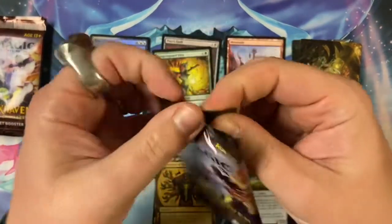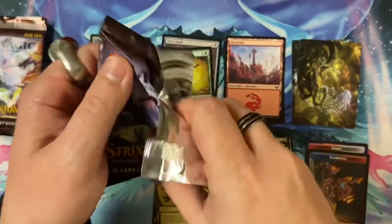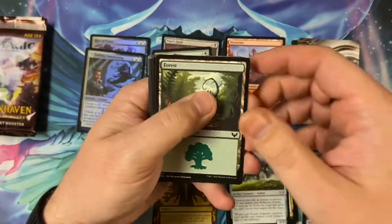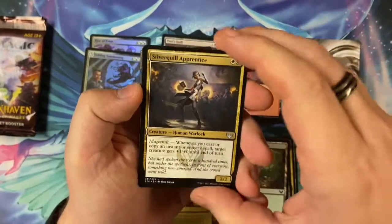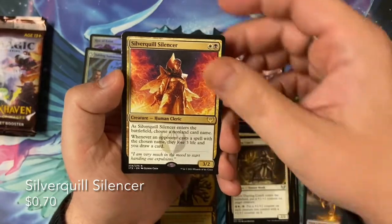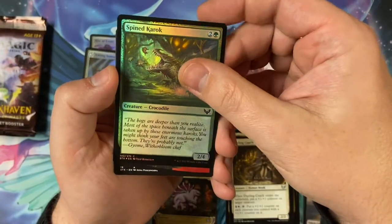Next pack. I want to do better than that Inquisition of Kozilek because I think that's the top of my opening right now. We still only have one gold-stamped art card, which is interesting. Silver Quill Apprentice, Show of Confidence, and Dueling Coach. Got a rare: Silver Quill Silencer. Uncommon: Divine Gambit. Foil Common — I'm getting nothing but foil commons. Spine Carrack. And a Fractal token.